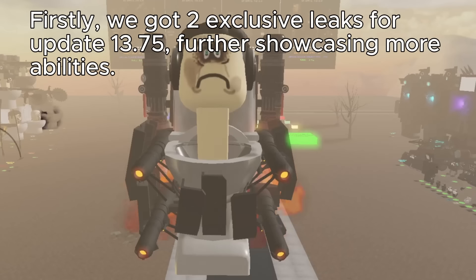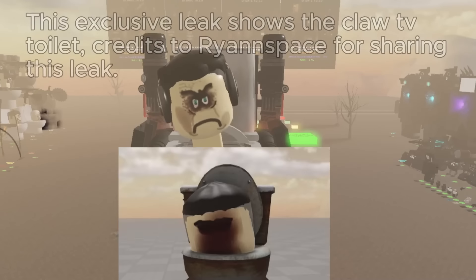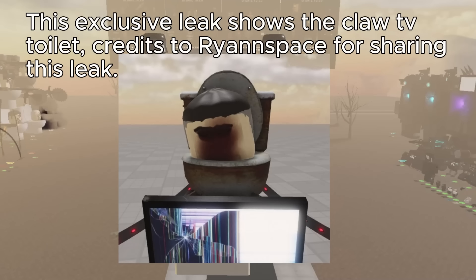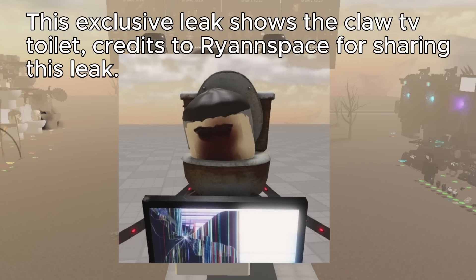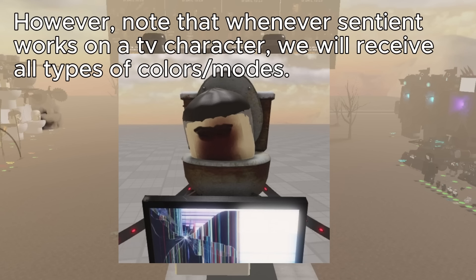We got two exclusive leaks for update 13.75, further showcasing more abilities. This exclusive leak shows the Claw TV toilet — credits to Ryanspace for sharing this leak. We see a broken TV and a dead Claw toilet, which is predicted to be caused by abilities that will appear. Note that whenever Sentient works on a TV character, we will receive all types of colors or modes.